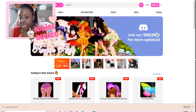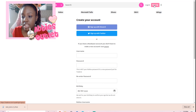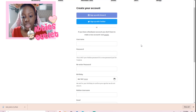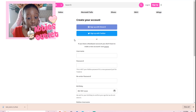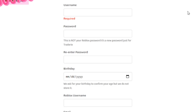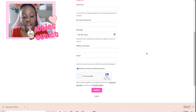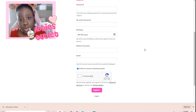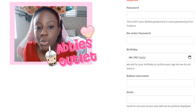At the top corner of your screen is the log in and sign up button. You can sign up with Discord, Twitter, or create a new account. You make a regular username, set a password, enter your birthday, and your Roblox username — which is actually required. Your email is also needed and you'll need to verify you're not a robot before registering.